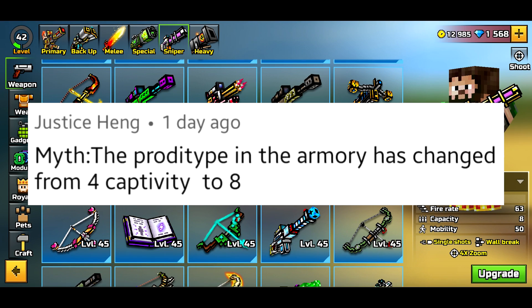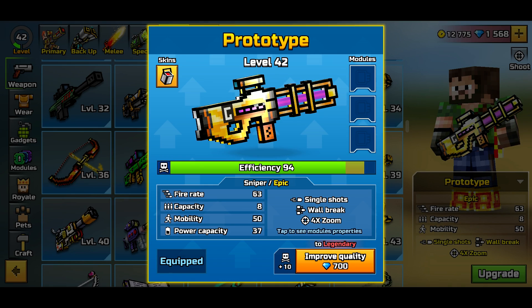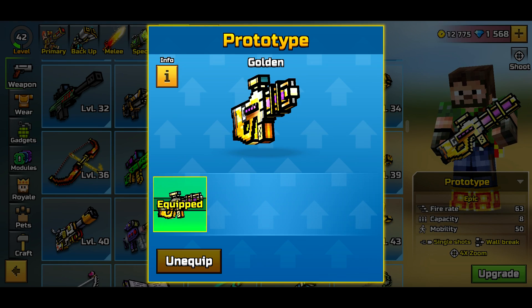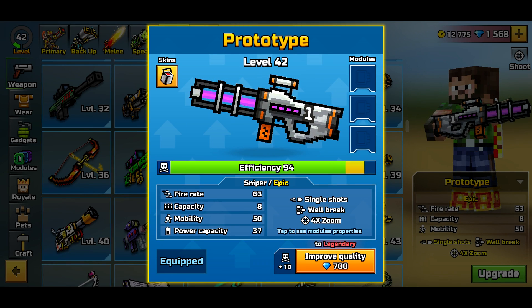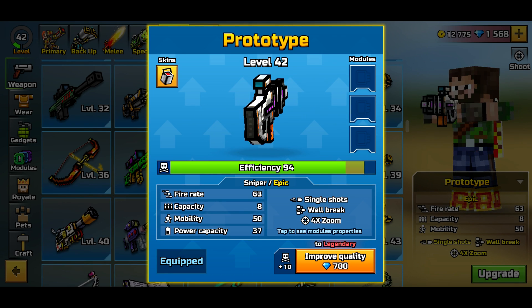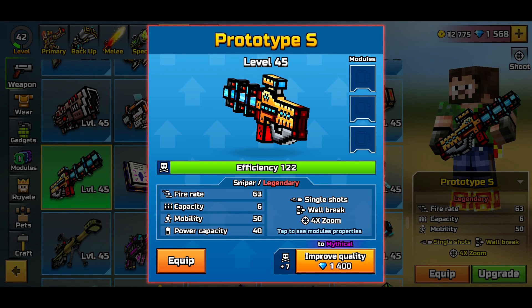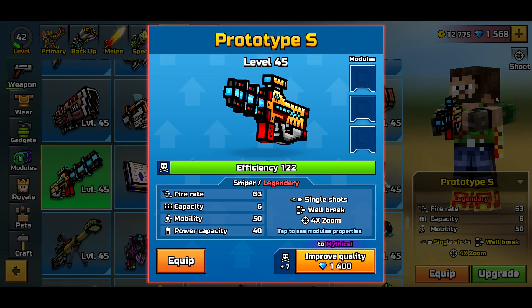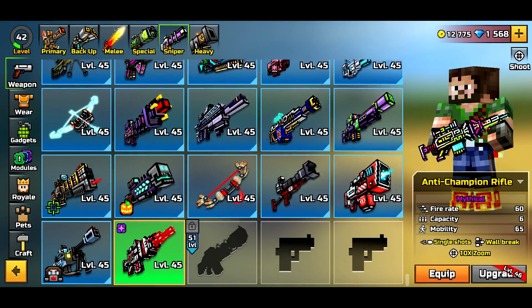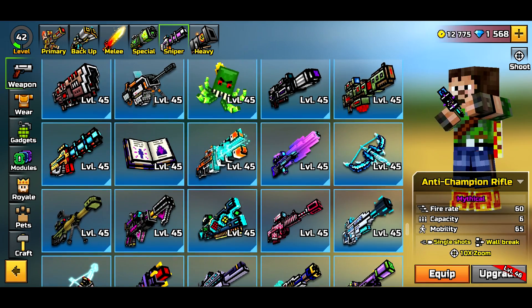The next one really isn't a myth, but I wanted to bring this to everyone's attention — the Prototype has eight bullets in its mag now, which makes it a lot better. I don't have any gems — I could upgrade to legendary because this is up there with my favorite guns ever. Just the original skin looks so plain — it looks so perfect in my opinion. Eight bullets compared to the Prototype S that has six bullets. I can upgrade to mythical, it's just so hard. What do you think I should do — should I try to make this the best sniper in my inventory? I already have my rainbow Anti-Hero Champion's Rifle. Tell me what I should do.